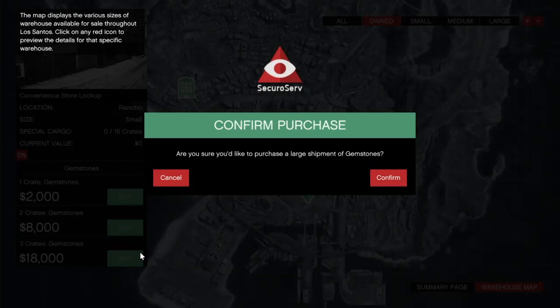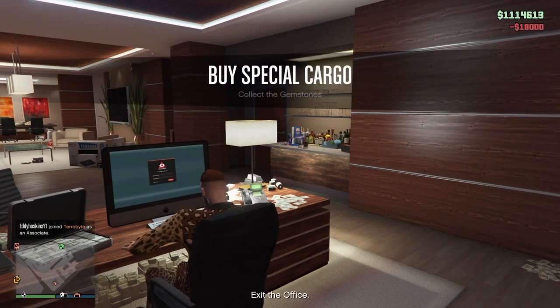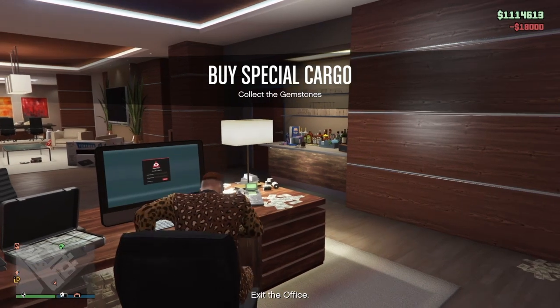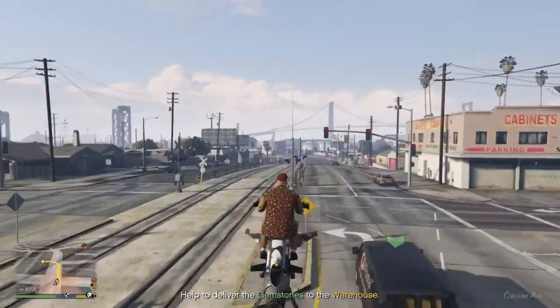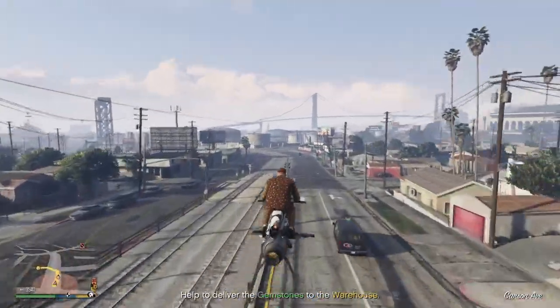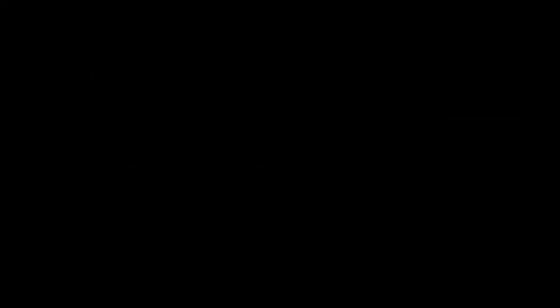Go to the warehouse map and click the 18k option right here. You have to pay 18k but you'll be getting a lot more in return. After you do this, you just do what it tells you — we're about to deliver the crates right now. We got them right here and we did three crates.